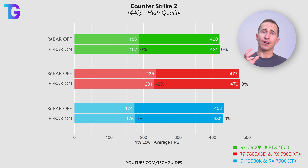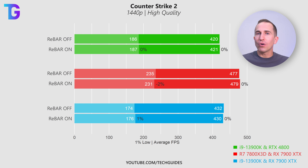For Counter-Strike 2 at the high quality preset, there is basically no difference between enabling and disabling resizable bar. The NVIDIA result can be ignored since the game isn't natively supported. From the AMD results, there are no improvements to be gained in CS2 with rebar — there is no measurable impact on performance in Counter-Strike 2 when enabling resizable bar, at least at 1440p.